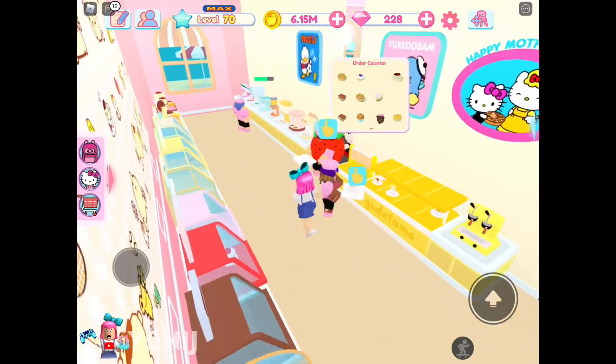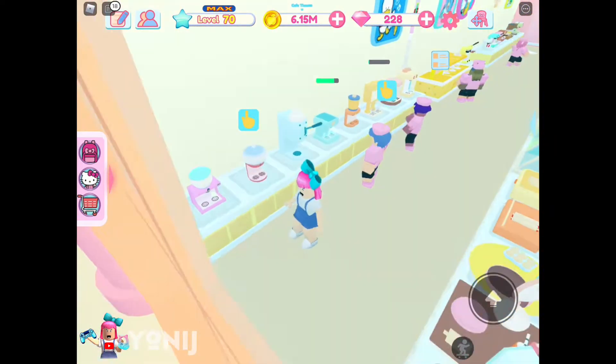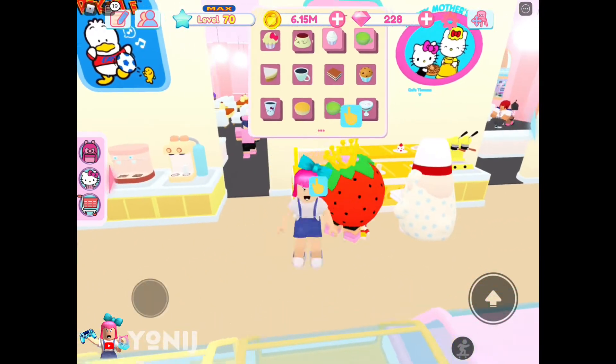All the stuff is in here — the coffee area is right here and the juice area is on the other side. So mostly drinks are on these walls, as you guys can see.